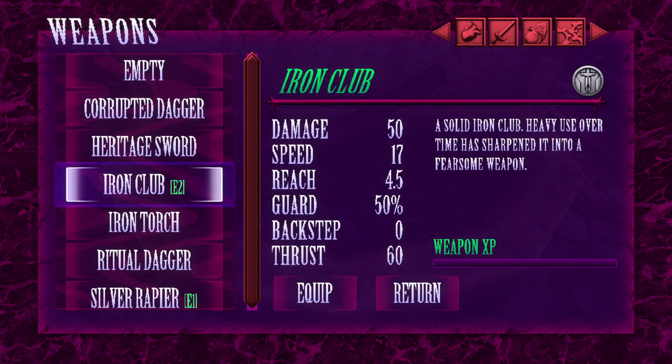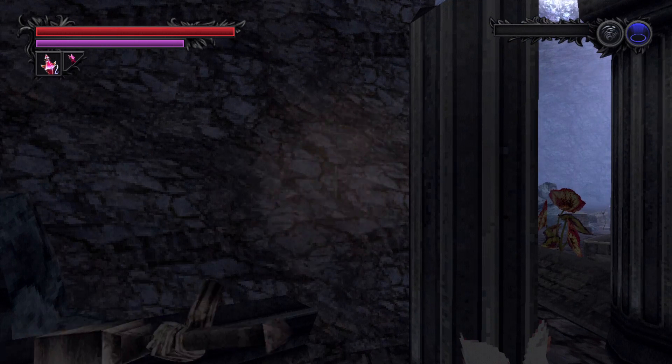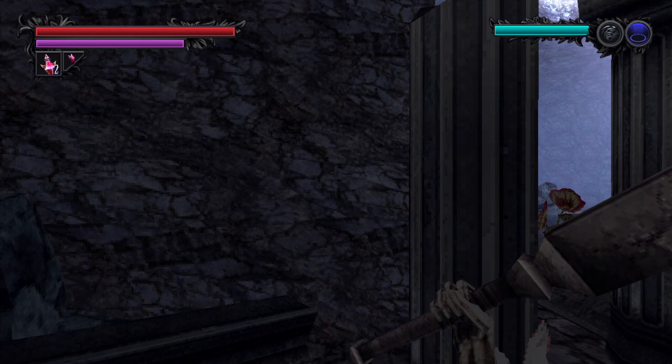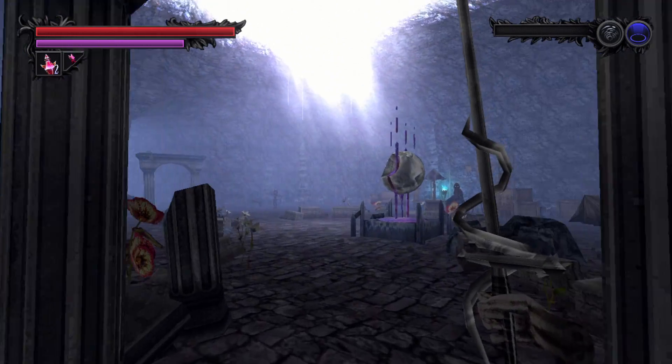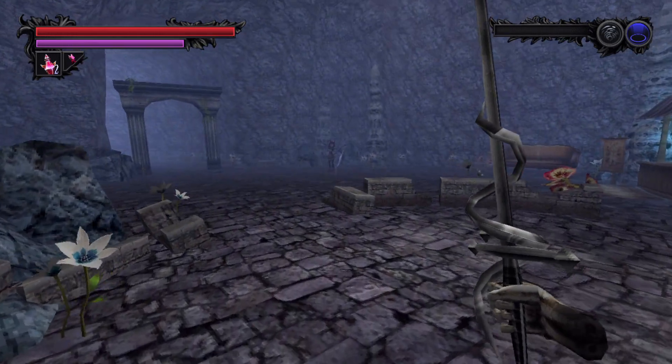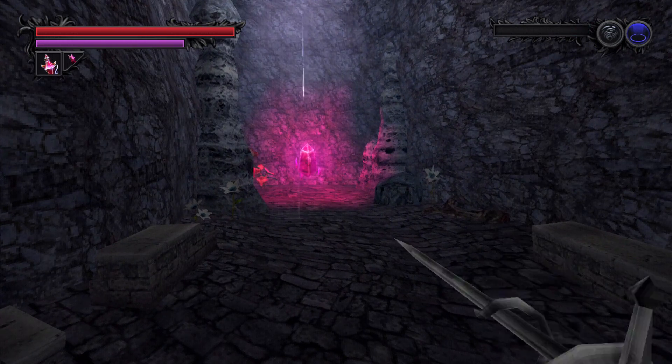I also got the stone club, which, while powerful, is pretty slow. And it turns into an iron club. It also has its own weapon XP — we got three levels of upgrading. It's just fully turning into Drakengard now, gotta get all that weapon lore. A solid iron club; heavy use over time has sharpened it into a formidable weapon. It takes some time to charge up, but I guess it would do some pretty good damage. However, I am going to use the rapier. We're going to go over to the Accursed Tomb.